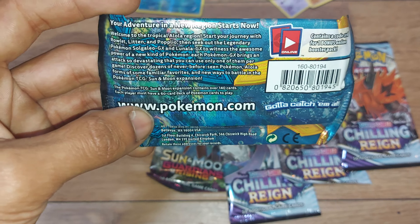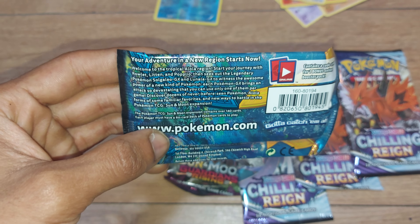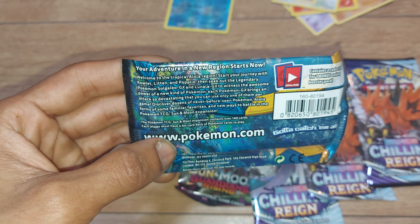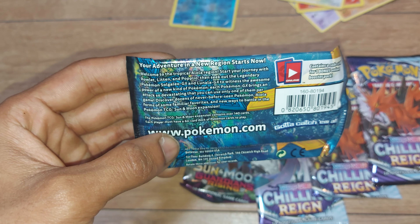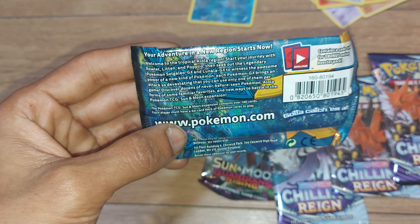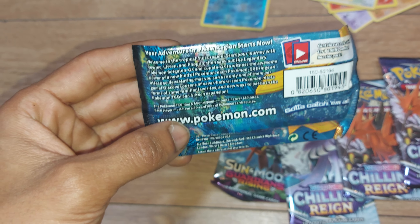As you can see here, this set has over 140 cards. Welcome to the Tropical Alola region. Start your journey with Rowlet, Litten and Popplio. Then seek out legendary power Pokemon such as Solgaleo GX and Lunala GX — a witness to the awesome power of a new kind of Pokemon. Each Pokemon GX brings an attack so devastating that you can only use it once per game.